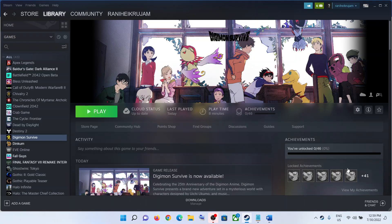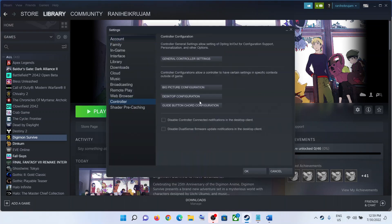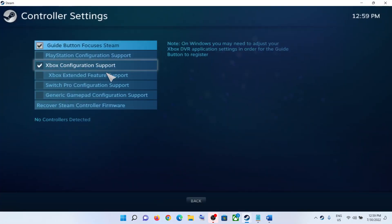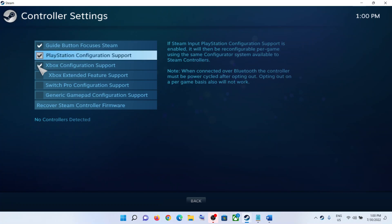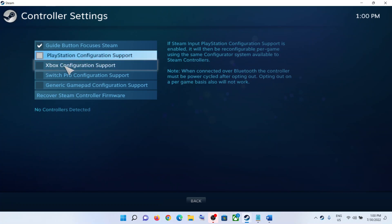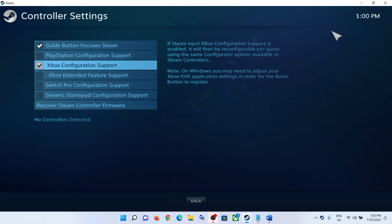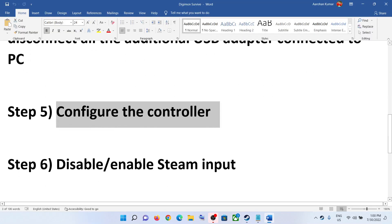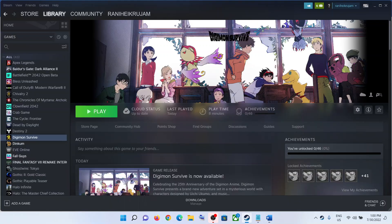The next step is to configure the controller. Go to Steam, click on Steam, then click on Settings. Go to the Controller tab and click on General Controller Settings. If you have a PlayStation controller, put a check on PlayStation Configuration Support. If you have an Xbox controller, put a check on Xbox Configuration Support, and then check.